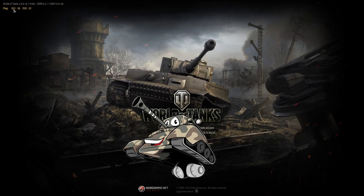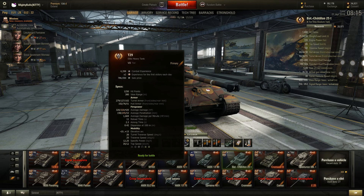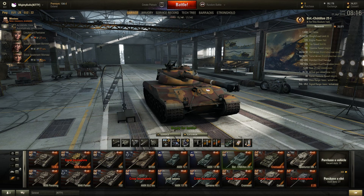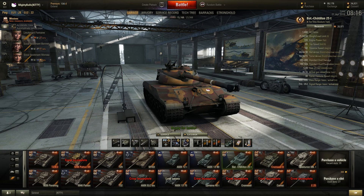The first thing you'll notice when you log in is a ping for EU1 and EU2, so you can choose which server is the best for you. You've also got locks on your gold so you can't spend any gold, and also on your XP so you can't spend your XP on tanks when you're drunk or something. If you hover over a tank you've got the standard XVM details and XVM carousel, and if you go to the service record you've got all your coloured win rates. You've also got your WN8 efficiency and win rates all on there.